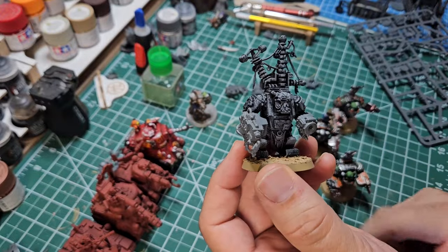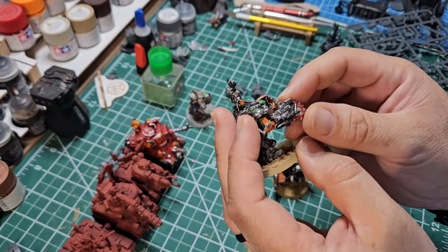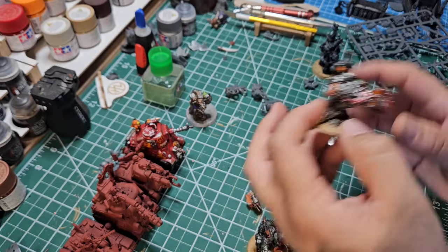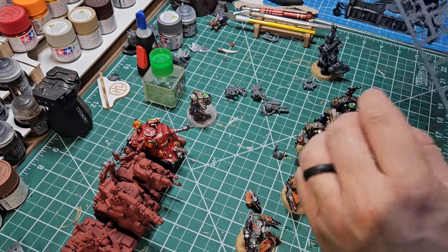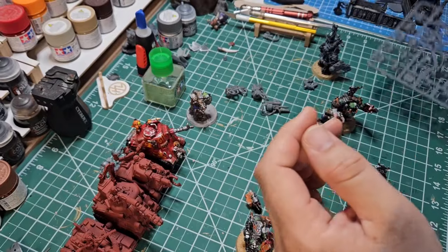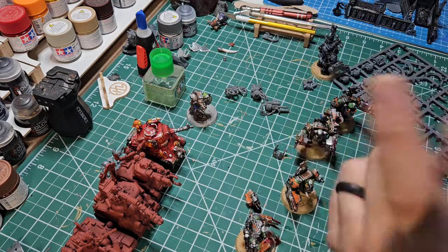I'm actually going to paint up a couple of arms for the big mech here. The problem is I got these particular guys used and they were already half assembled, and most of their arms were complete garbage. So I actually only have one that is ready to go with an arm. I do have some extra arms on the sprues, so maybe I can actually fix some of that and put some new wrist joints on them. I'm going to get to doing some clipping and we'll get into it.